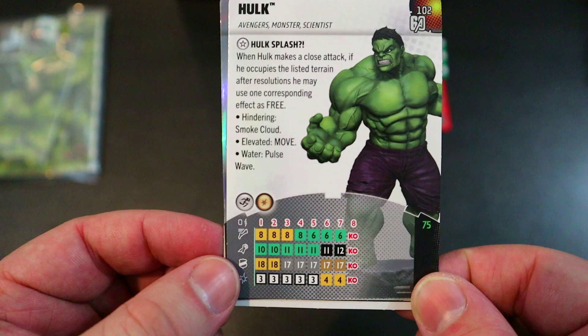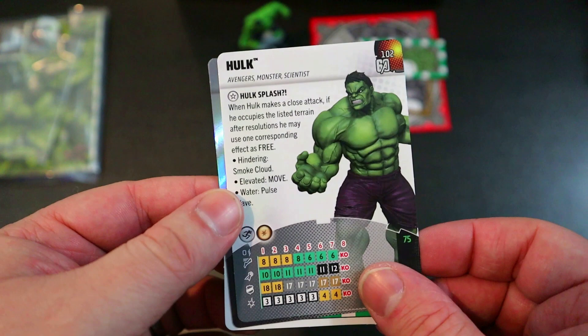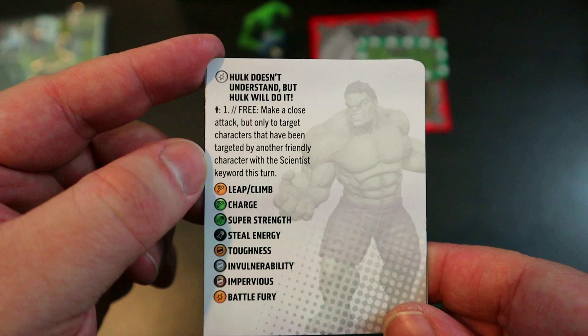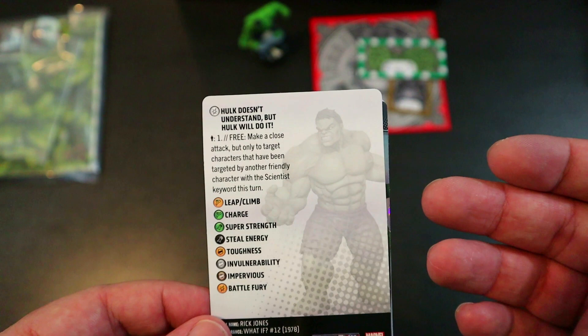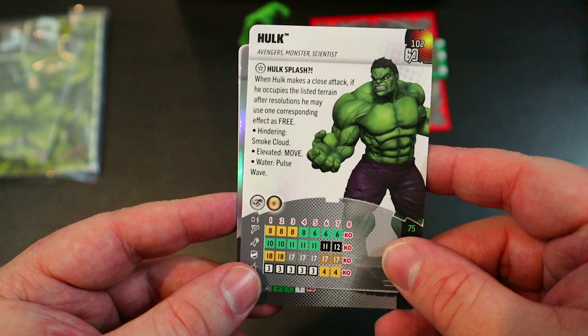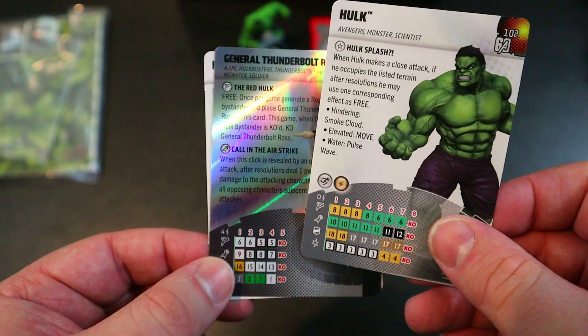He's got Improved Movement: Destroys Blocking, which is great, and he's only 75 points. He does have a bit of an old-school dial where he needs to take a few hits to really shine. His other trait gives him Passenger 1 and lets him make a free close attack, but only targeting characters that have already been targeted by a friendly character with the Scientist keyword this turn — so carry a Scientist, have them Perplex or Outwit the target's defense, then Hulk gets a free close attack.